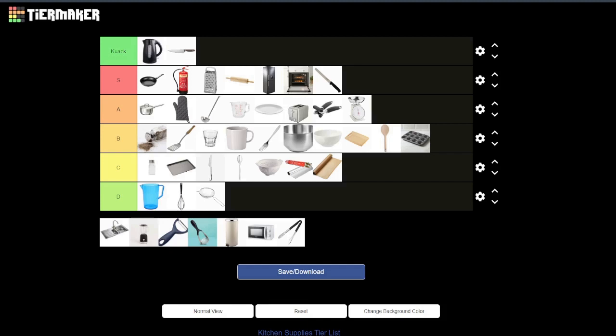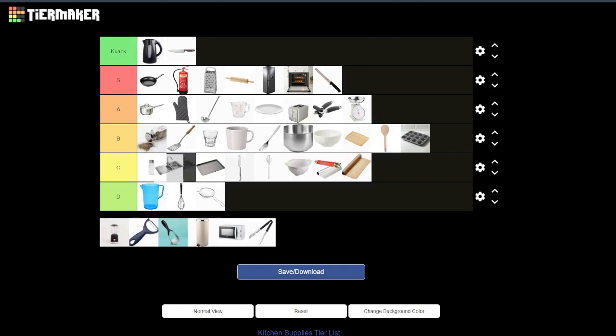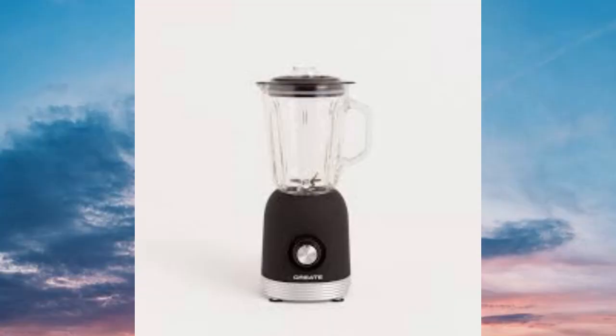Next up the sink — you can drown someone if they're unconscious, you can fill the kettle. It is a water source. Does it come with the garbage disposal? Because if you have that you can put someone's hand in there. Just because you can fill the kettle and the saucepan and anything else you want to put hot water in — that would be S tier. Though by itself it's not particularly useful — it's more of a support item.